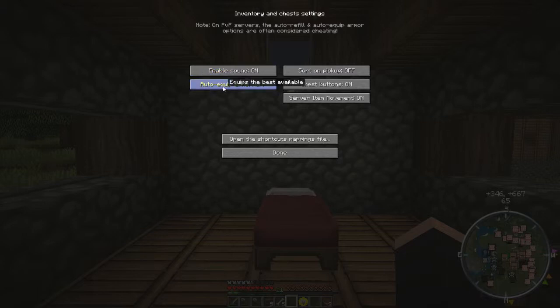Auto Equip Armour — equips the best available. I don't really need that because I know what armour I've got, and I've usually only got one set of armour anyway. Sort on Pick Up — avoid filling the hotbar; in other words, if you pick stuff up it will automatically go into your inventory rather than the hotbar at the bottom. Chest Buttons On adds three buttons. Server Item Movement On — enable using server support assistance for item movement while sorting.